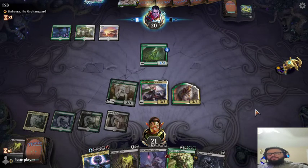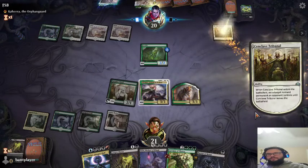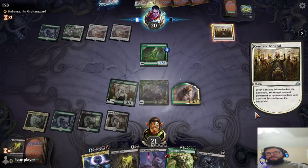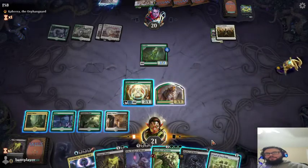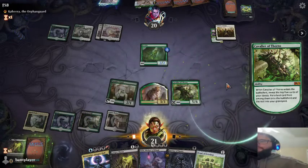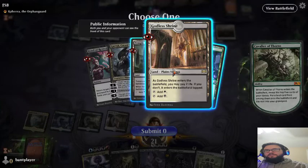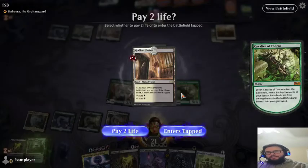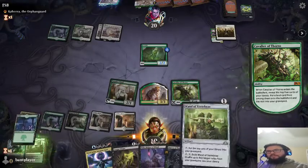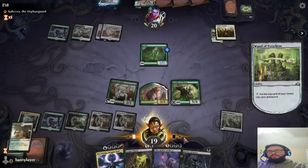What is he going to do? He could mutate if he wanted to. Looks like he's going to place another land. Or not. He's going to remove our creature — not a problem. So we'll play our Cavalier of Thorns. Pretty good card here. It's a hard choice — I do want to scry, but let's go with the shockland. Oh, it does let you put it in! Another card that forces it to come in tapped.